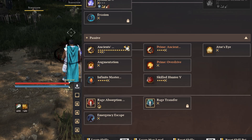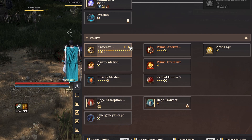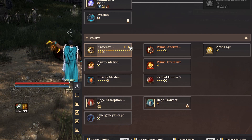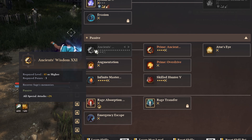In terms of his passives, he has cast speed and accuracy rate, which is just really good. Accuracy rate is strong on any class. At level 63 though, I've never seen a passive that strong — all special attacks plus 2% is insane. You want to level this guy to 63 for maximum damage.